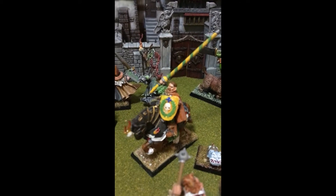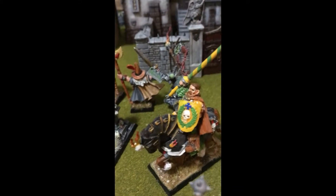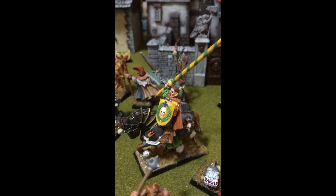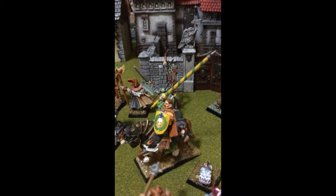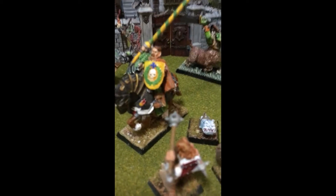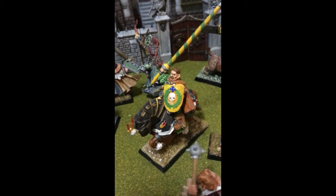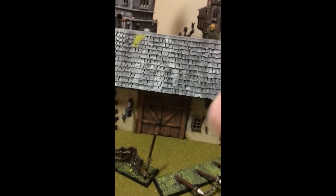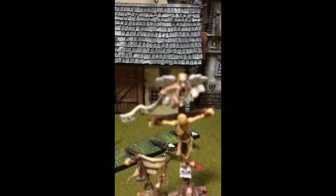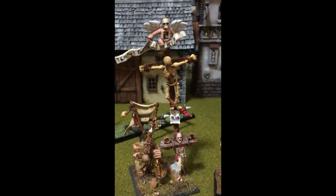Oh, here we go — look at this guy. That's Rutgar, from one of the old box sets in the 90s. And GW used to be so cool with those type of things. Alright, here we go — we got some flagellants, the banner. Wow, that is so cool.